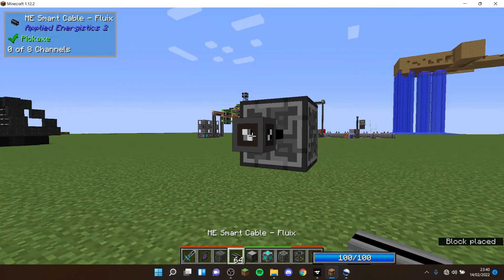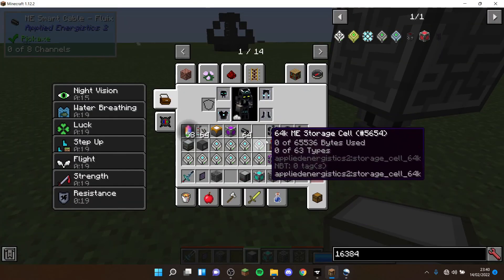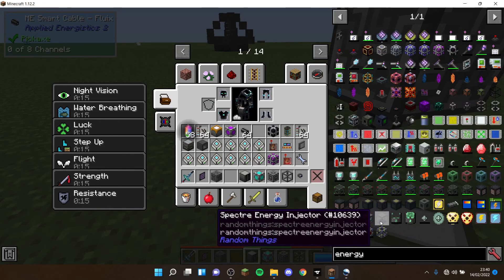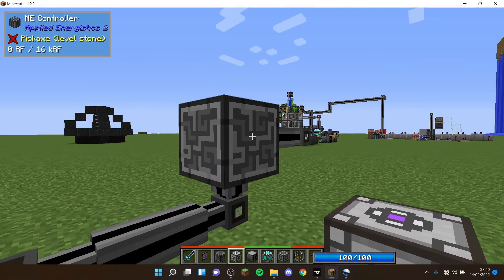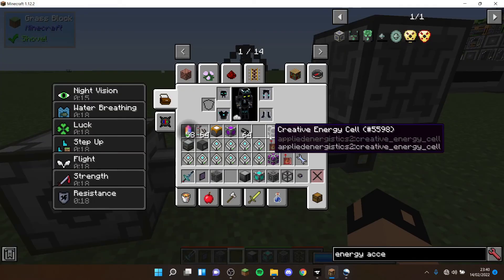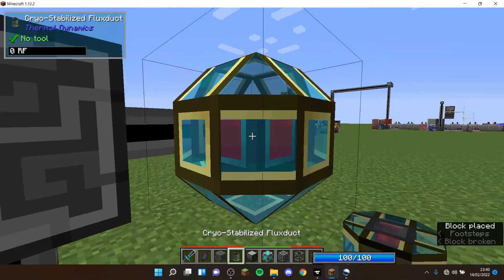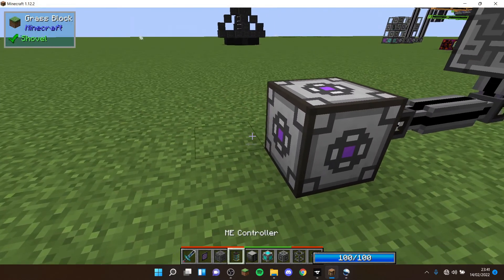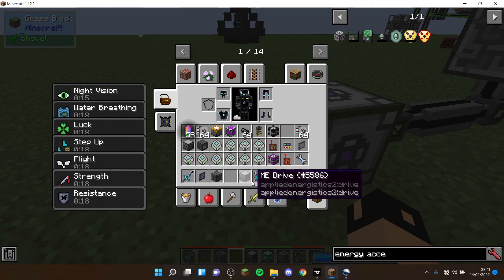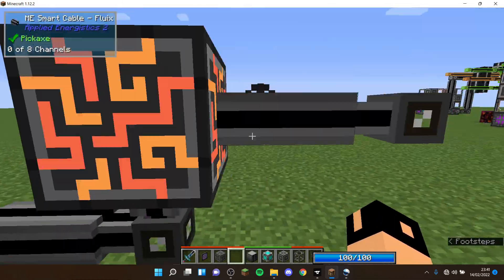First, we can attach the RF source, which you can see coming out the bottom. If you want to have lots of channels, I recommend getting an energy acceptor — that allows you to convert and plug RF into your ME system. If you don't want an energy acceptor because it's too expensive, you can plug flux ducts directly into the side of your ME controller. However, you can't plug flux ducts into smart cables, so you'll need an energy acceptor if you want to maximize channels.